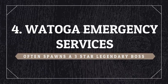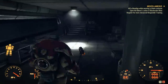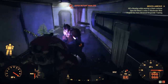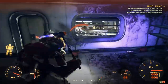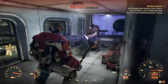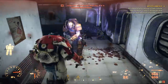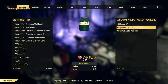The next point is at the Watauga Emergency Services, also one of my favorite farming spots because there's usually a boss here. It can be a one star, two star, three star, or no star at all — it's very random what spawns here, but there's always a boss. There are big chances to find a three star in this location. It usually spawns near the fridge, but sometimes it can be in the room behind. Sadly this time he didn't drop anything special, just a mediocre blade, but they can drop decent stuff.